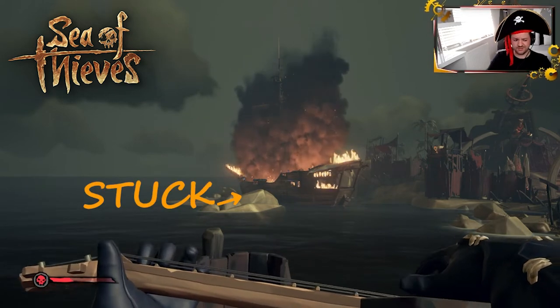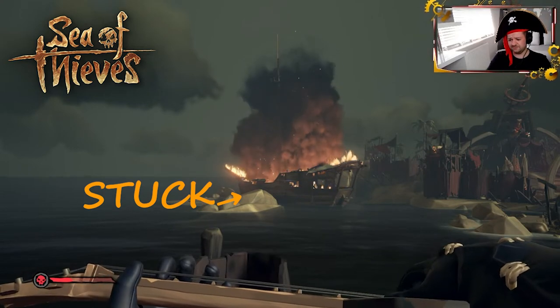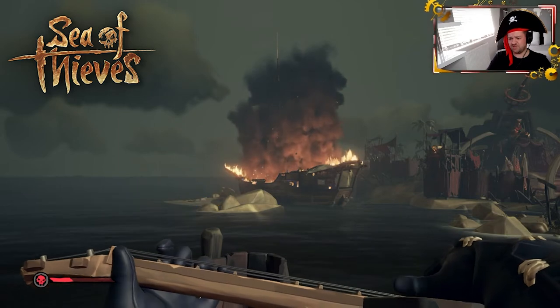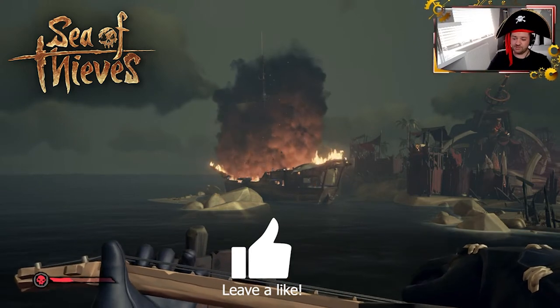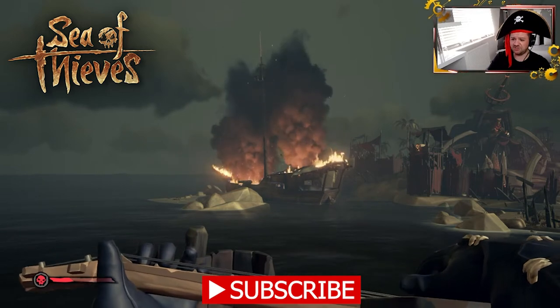Guys, in case your ship in Sea of Thieves is stuck and you don't know how to get it out — just make it burn. Make sure you play some nice music and just enjoy the view. Then obviously wait for a new ship to appear and you can continue your sail.